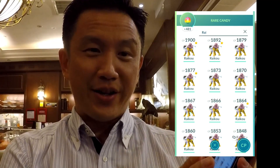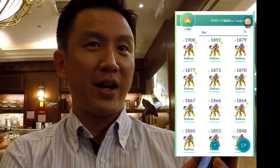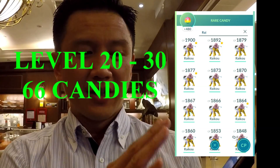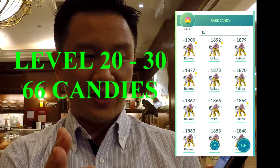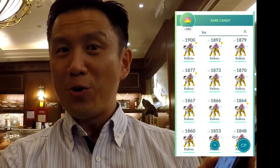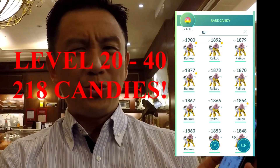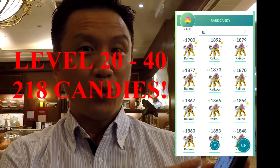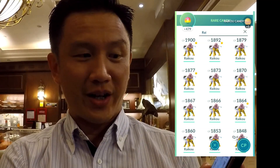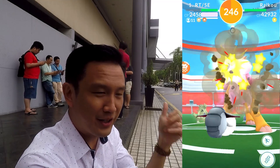Here's a fun fact: if you want to power up any raid bosses, all raid bosses are level 20. To power them up to level 30 — which I strongly recommend — it will take you 66 candies, just to go from level 20 to 30. If you want to power them all the way up to level 40, that's going to cost you 218 more candies — no kidding — just for one Pokémon.